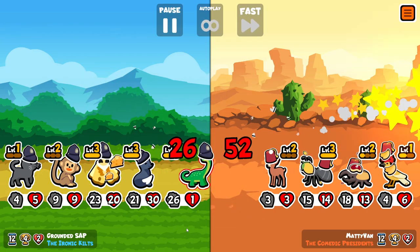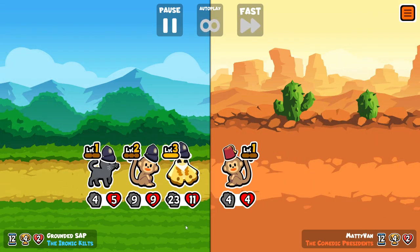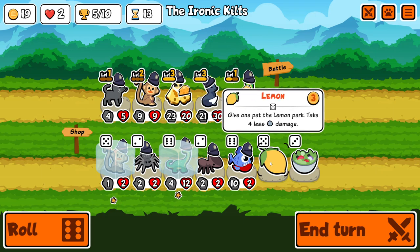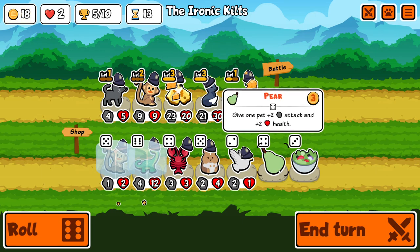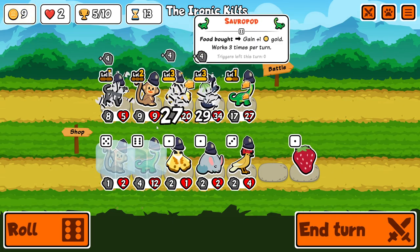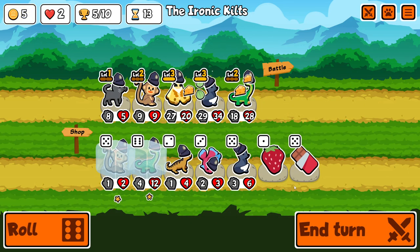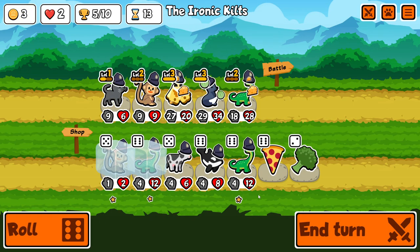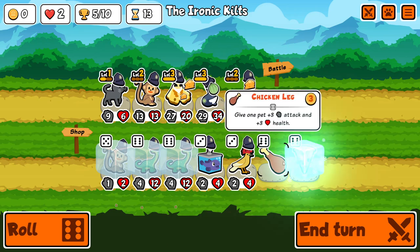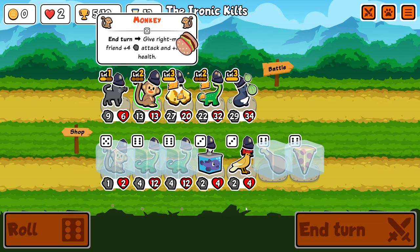Surprisingly I don't have the cat achievement. I guess cat level two is so strong you're generally winning before you get anywhere near level three. I was kind of surprised I hadn't at some point done like an alpaca, gotten two level-two cats, and combined them — maybe I always kept them separate. We get the melon, get a little refund from the sauropod, use up all three triggers, then combine the sauropods to reset the trigger count so we can save even more money this turn.